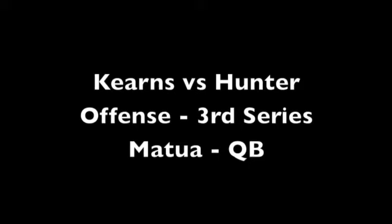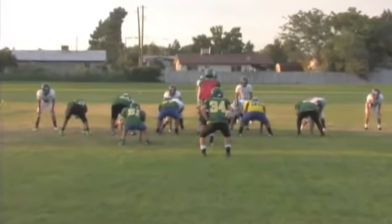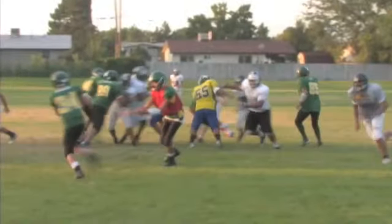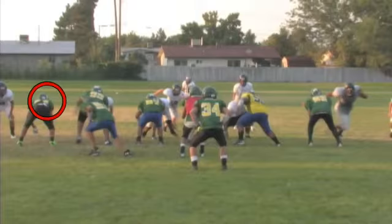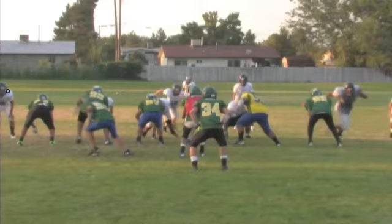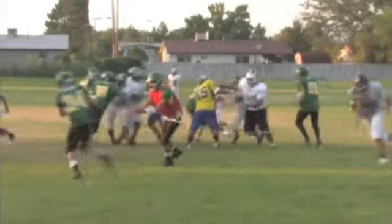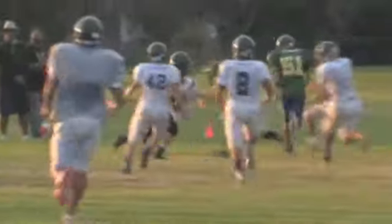This is our third series. First play's going to be a 29 toss — it was executed really well. Got a good block off the edge here. The one thing I really like to see is the tight end make a good decision: unless you have a linebacker back there, you do the right thing by coming down and helping out, sealing off the edge. Got a good crack block, Connor — just stay with him a little bit, but it wasn't bad. Great job. Never saw you coming.